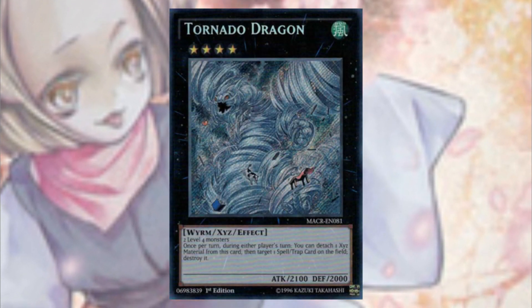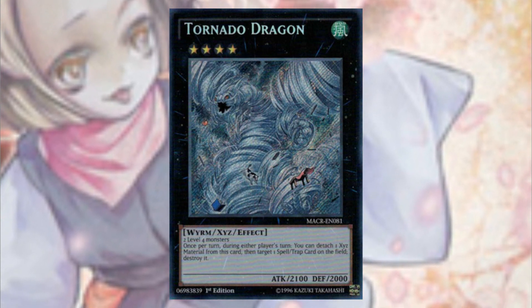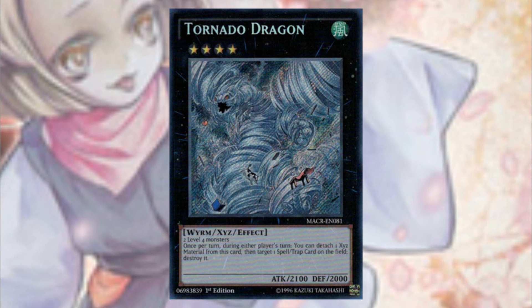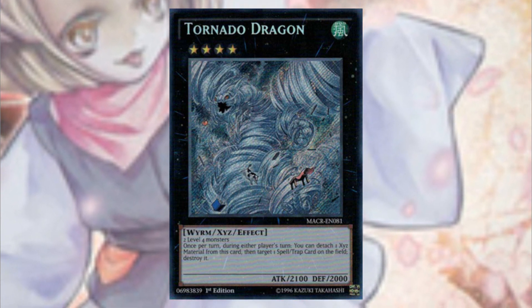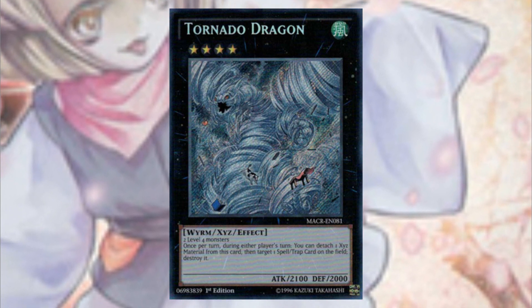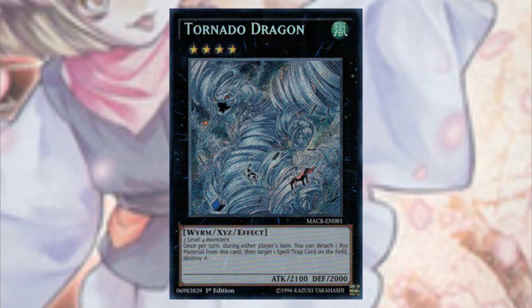Another card I'm really excited for is Tornado Dragon. We probably needed this card about two years ago, but the fact that it's a once-per-turn, during either player's turn, quick effect that destroys a single spell or trap card on the field — that's really good for the game. I'm not certain if it'll see play right away, but I can see it being very potent in any sort of Rank 4 deck in the future.